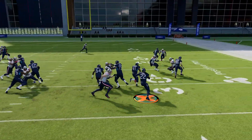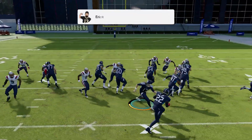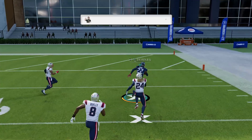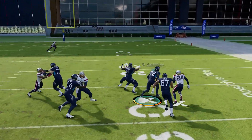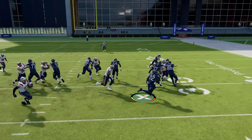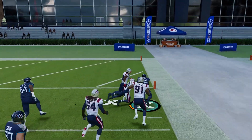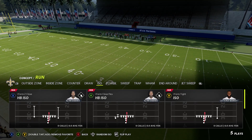A key with the stretch run is you don't want to hold the turbo or acceleration button, which would be the right trigger or R2. Don't spam it too quickly because that can cause blocks to be shed sooner, and it makes it harder to read the running lanes. When you see a hole open up, take the hole. When there's not a wide open hole, take it to the outside. Take your time with the stretch run, read the lanes, and then once you hit the open field, hit the turbo.